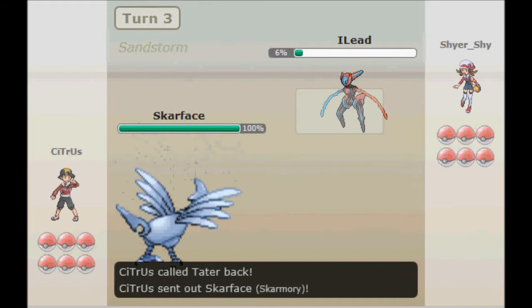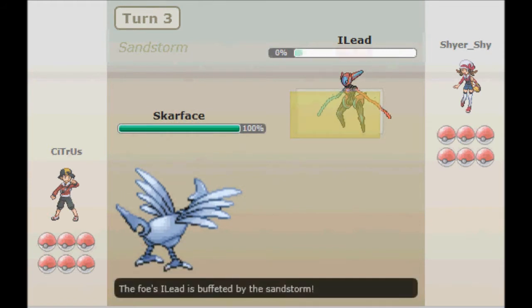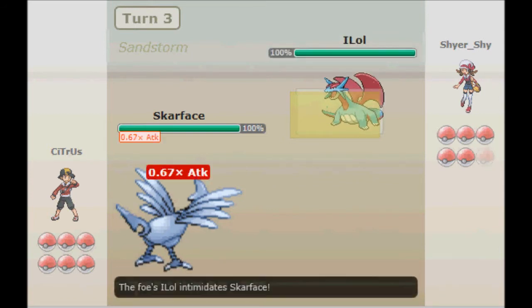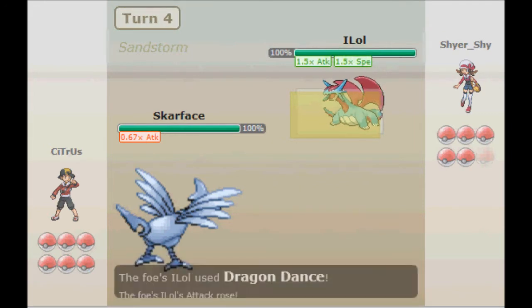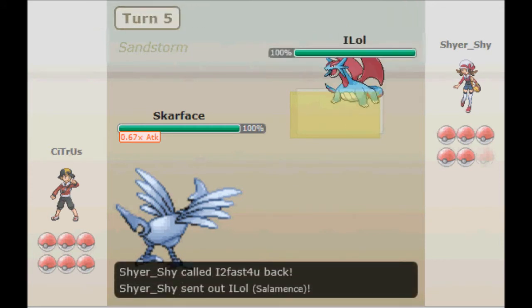I don't carry Stealth Rock on this Tyranitar. So I'm going to switch into Skarmory to get Spikes up, I think. But he goes with a Dragon Dance, and I don't like that. I'm going to go with a Whirlwind — get the fuck out of here, Salamence.